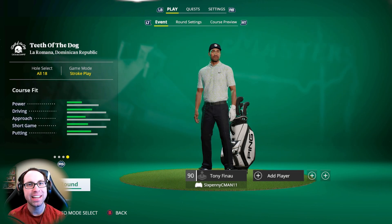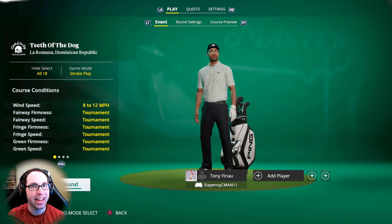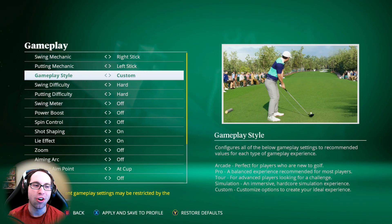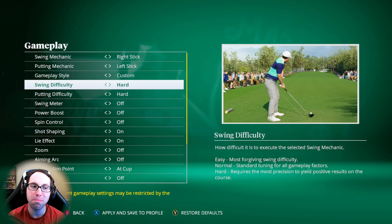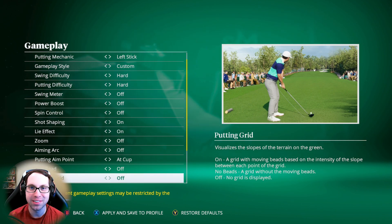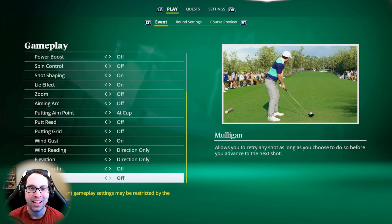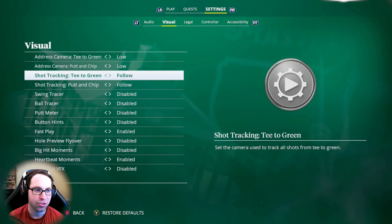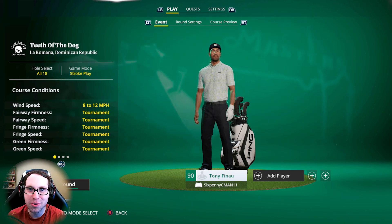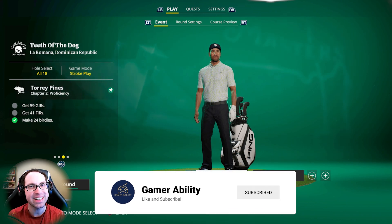What's up everyone, Ryan here. Today I'm playing a full true simulation round at Teeth of the Dog, playing as Tony Finau in EA Sports PGA Tour. My goal is to get to even or better. For true sim settings, we're playing on hard swing difficulty — basically simulation default but harder — with swing meter off, zoom off, green grids completely off, wind reading elevation is direction only, and the putting meter turned off. These are the max true sim settings.